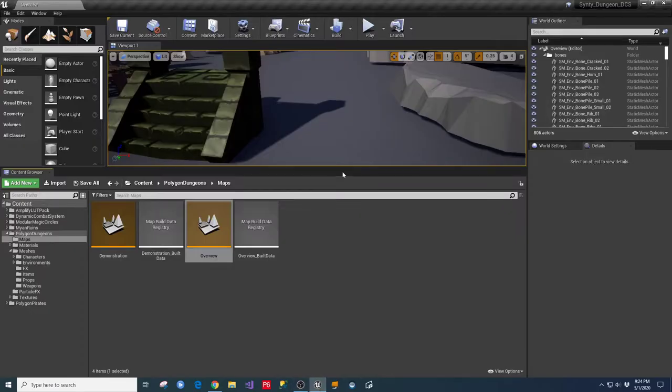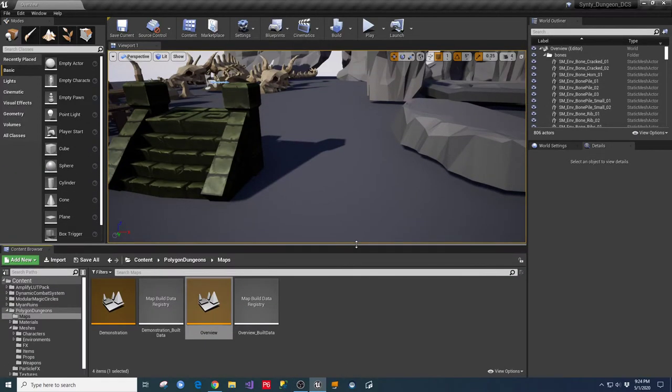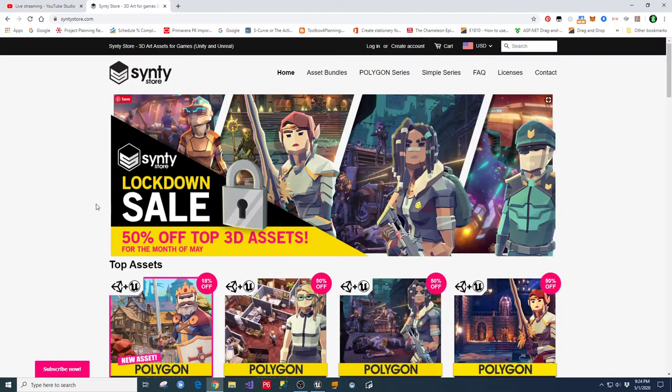Hey there guys, TC from TC Gaming. I wanted to get this live stream out to you. I talked about this a couple days ago - the Synty Asset Store is running a 50% off sale on some of their top assets for the month of May. I own a lot of the Synty asset packs, so I was going to put together a couple of live streams to go through some of them and give you an overview of what's available. I don't get paid by Synty to do this - it's just something I think is a really great asset for indie developers.